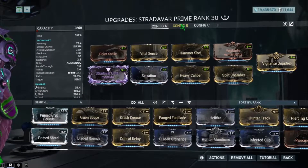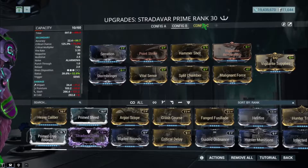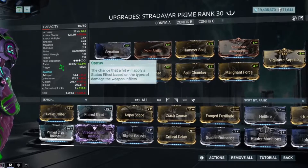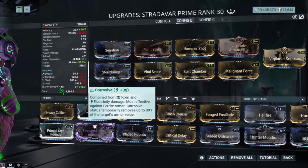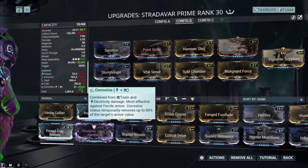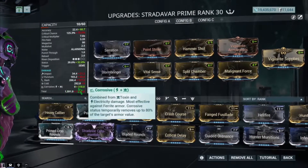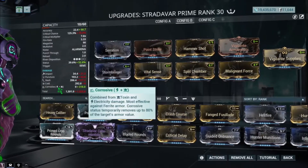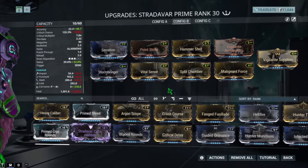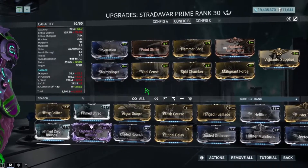These other builds are made specifically for a specific faction. For instance, if you're going to be fighting against Grineer you want to go corrosive instead of blast or anything like that. If you guys want to fight against machines and such, you want blast; Corpus maybe viral. Magnetic is really really bad, so avoid that. These builds are specific for specific types of enemies.